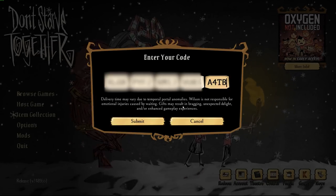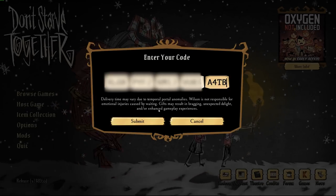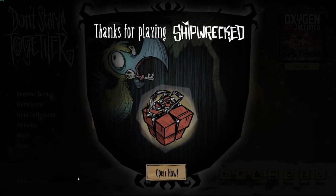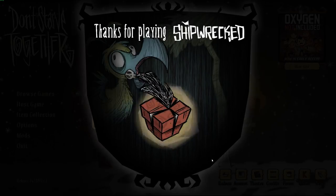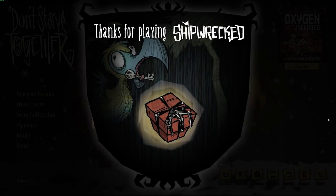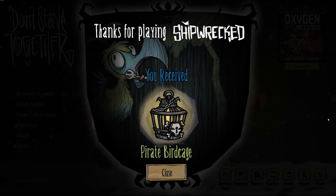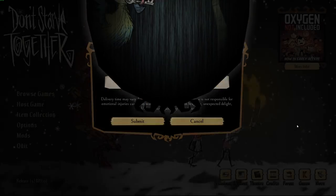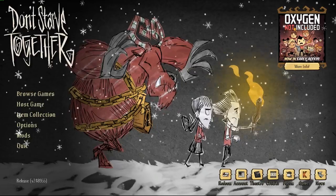For purposes of demonstration here, I only redeemed the Shipwrecked code, because I had previously redeemed the Reign of Giants DLC code to my Don't Starve Together account. But as you can see, once the key is successfully redeemed, you'll get a present, and when you open it, it will be either the Mini Monument or the Pirate Birdcage, based on which key for which DLC you redeem.